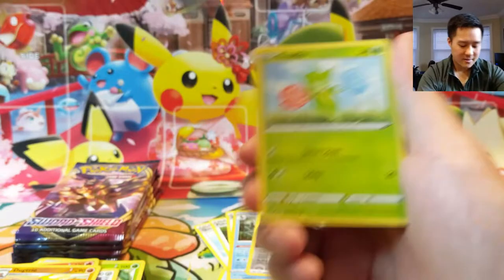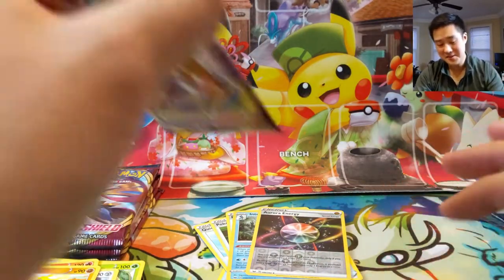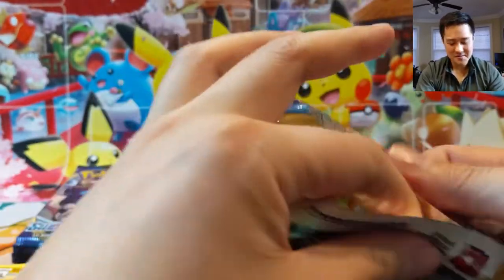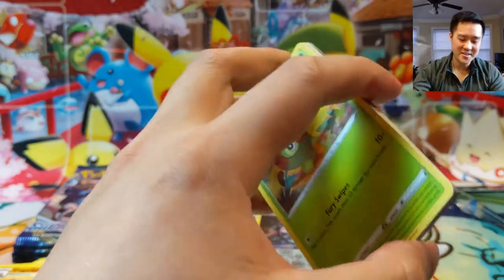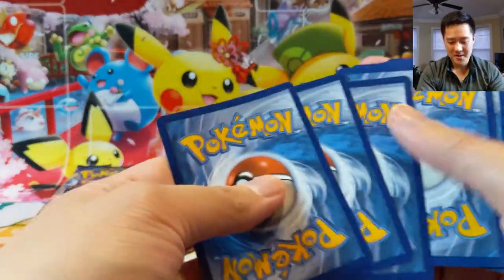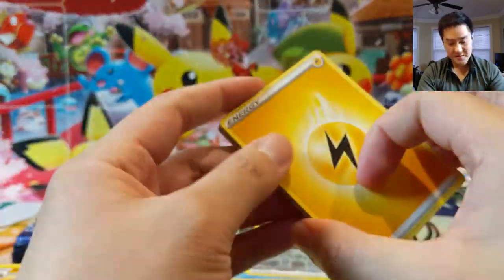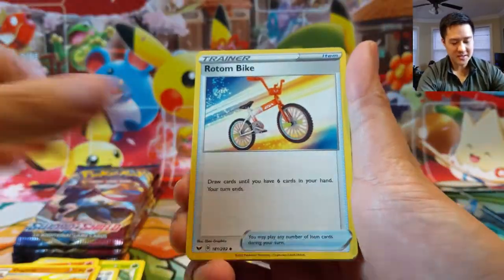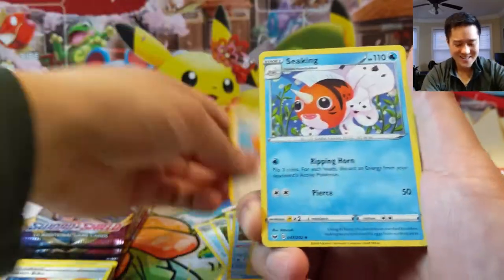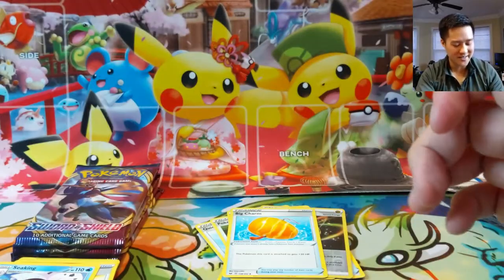Online, through some of my matches, I did face a Lapras VMAX deck. Obviously you use Lapras V, but the VMAX was pretty explosive. They used Electrode GX to just explosively get Water Energy onto that Lapras VMAX and just deal ridiculous amounts of damage. It didn't help that I was also running a Fire deck, so that was one-shotting everything we had — just like Claydol there.